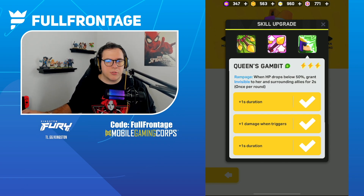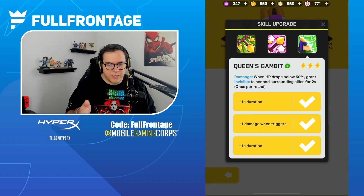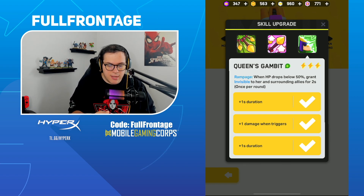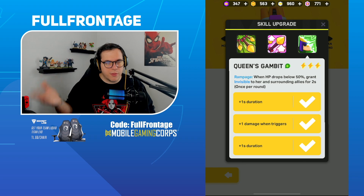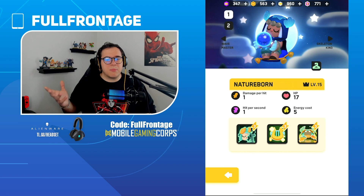For the Archer Queen, I'd just like to see the bug fix. Right now Queen's Gambit super only lasts for 3 seconds instead of 4 seconds as stated. Just let it be 4 seconds, let the Queen be playable, and then we can actually figure out if she needs to be buffed or nerfed.